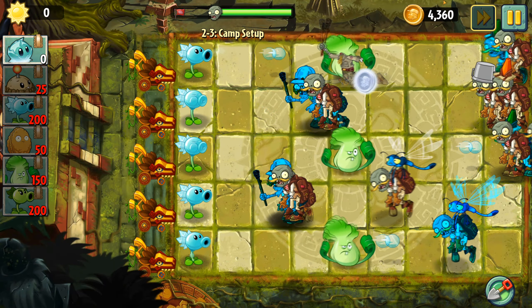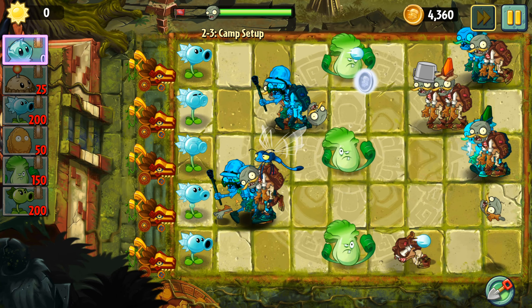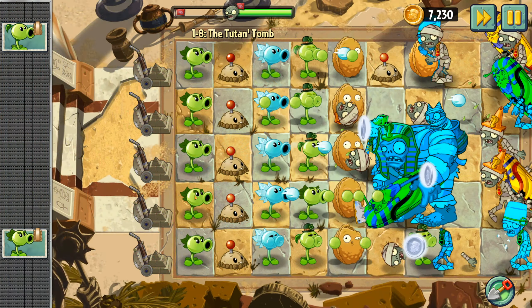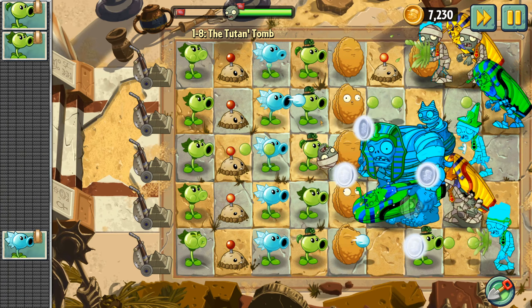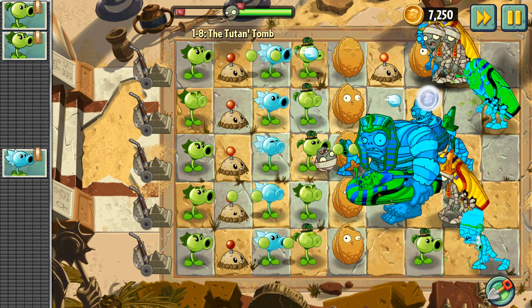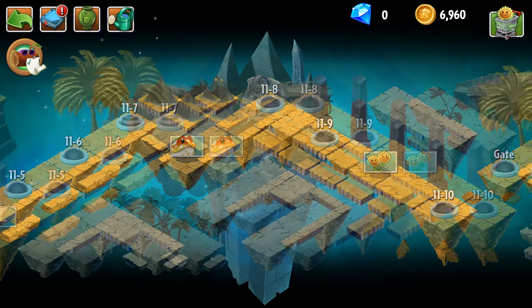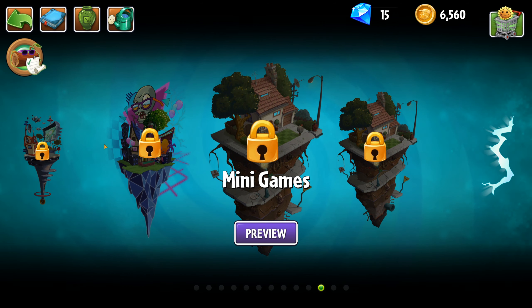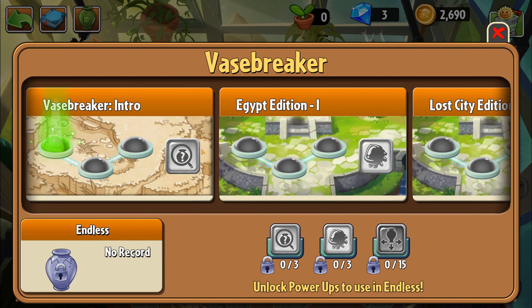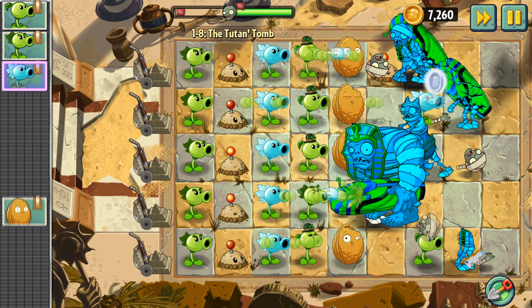Now I want to talk about the biggest changes this mod brings to the game. Project Eclipse has pretty much overhauled every single level — every level has been reworked and rethought about in unique and interesting ways. The amount of new levels they have added is ridiculous. Project Eclipse has over 400 levels. All the worlds have been reordered and reworked, the modern day has been turned into minigame central, and all the Vasebreaker minigames have now been reworked so that each world has three unique Vasebreaker levels that aim to be much more interesting and really require thought and strategy.